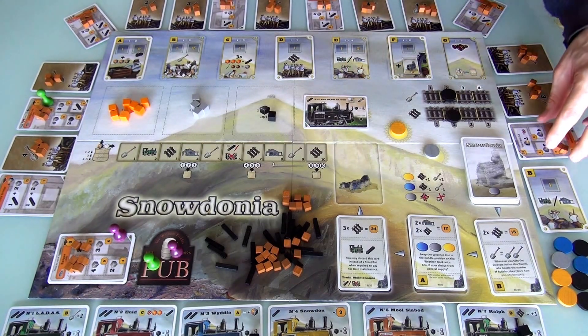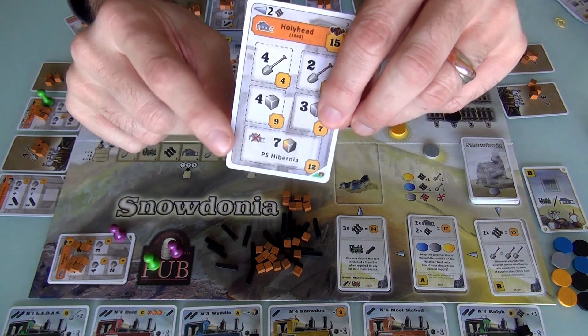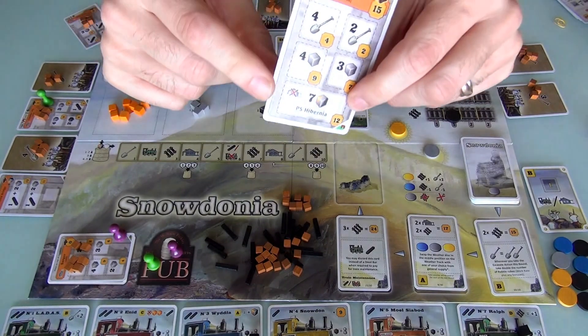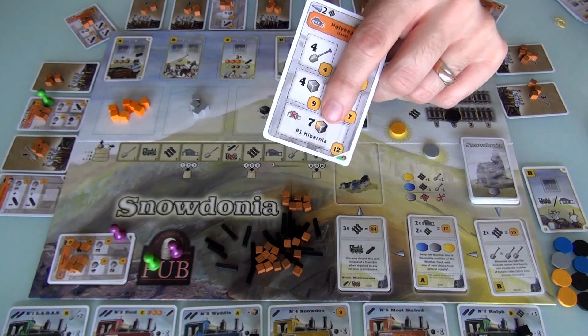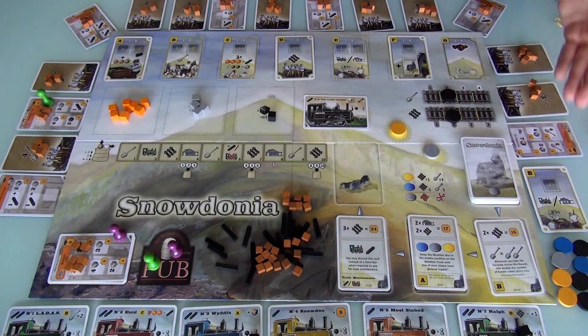There's one other thing. The final station has a special place you can build where this space is worth 12 points, although it does not go towards any contract completion bonuses. To build here in Hibernia, you have to give up 7 cubes of any color you want — 7 of any color — to build in that space.